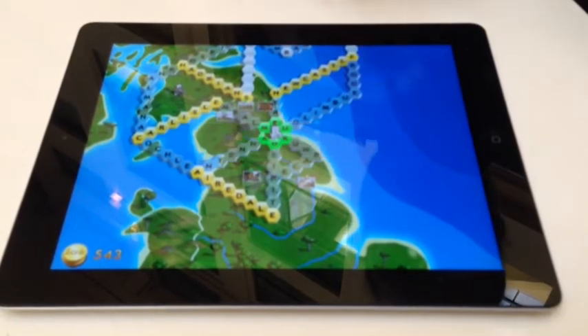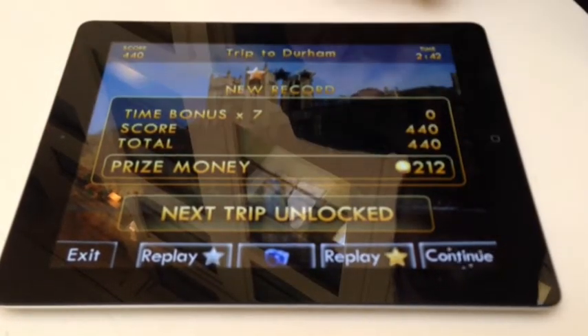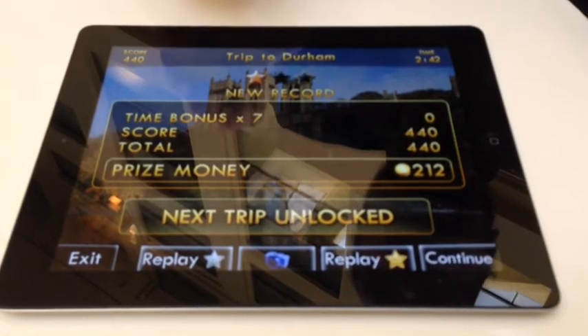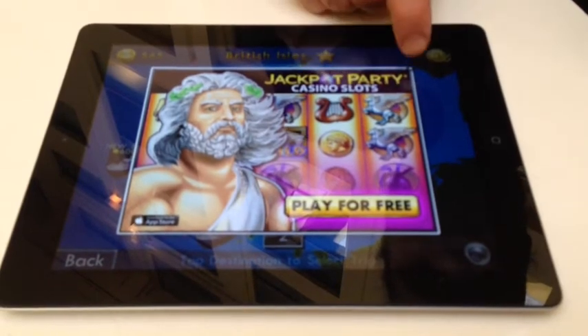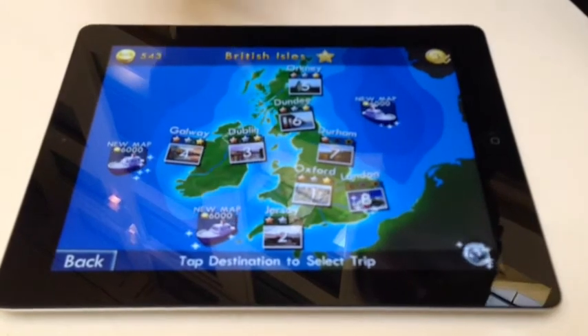Trip complete. Now we get our score screen. I've got 212 prize money. Here's my score — if I'd have been faster or done the game in less moves, I'd have got a higher score, so there's long-term replayability here. We continue, and we get an ad pop-up which we make go away. You can click if you want and get some money.